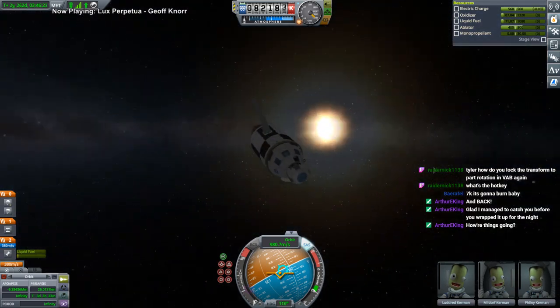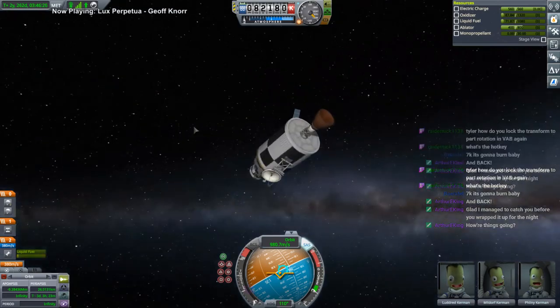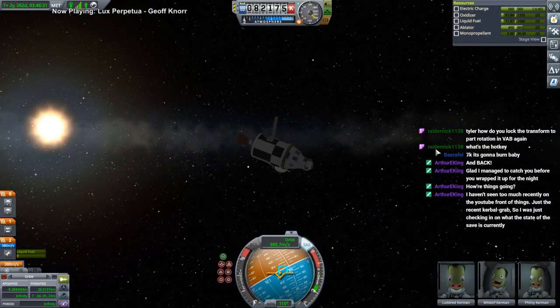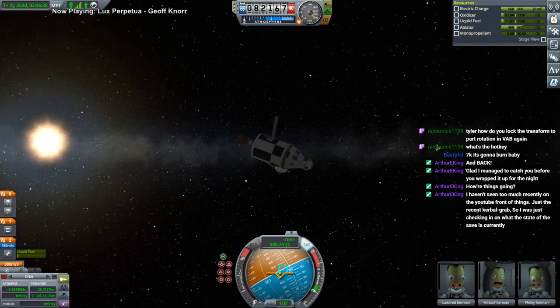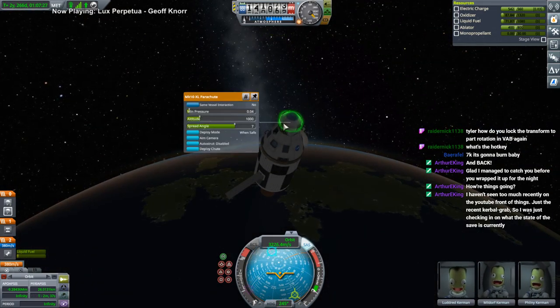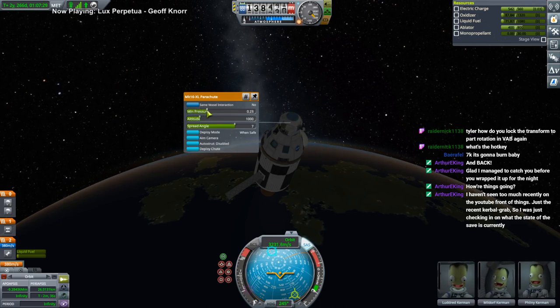Let's just go for the usual 26 kilometers. Where's Kerbin? Probably in the midst of the sun somewhere. Oh, there it is. The state of the save is still just one death — I guess that's the important thing. We haven't gotten to Drez, we haven't gotten past Duna. Mostly Duna stuff. Minimum pressure — I should increase that.